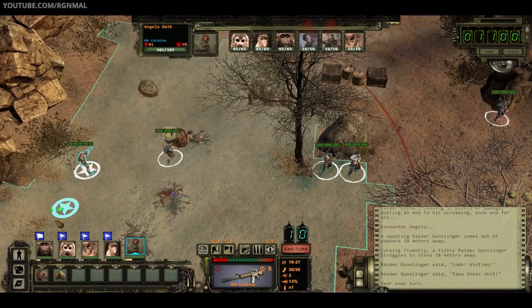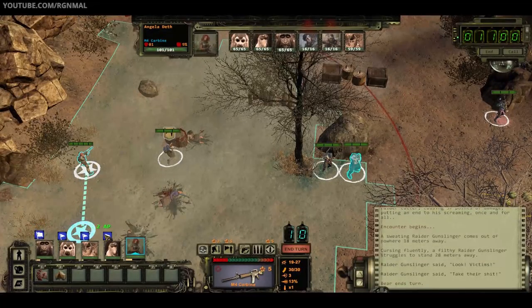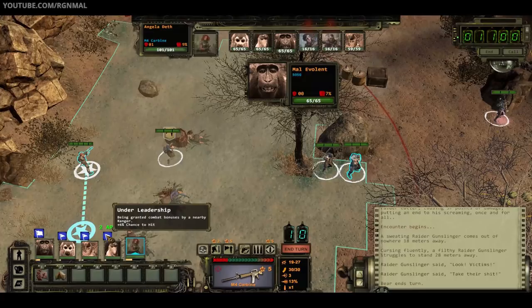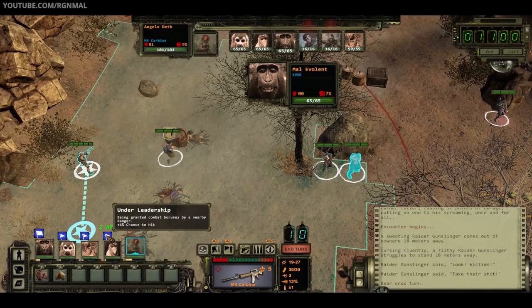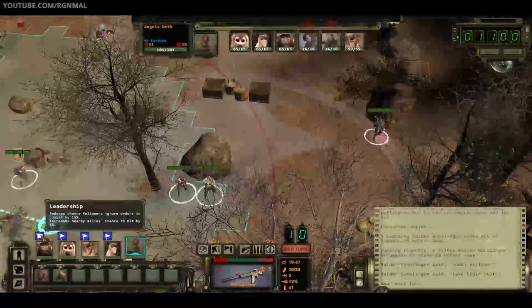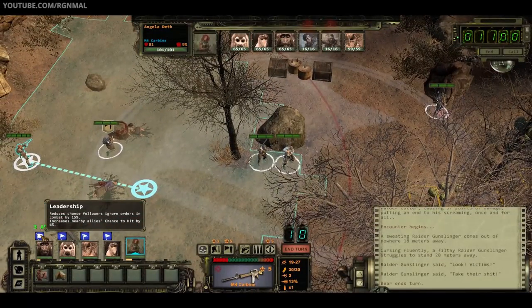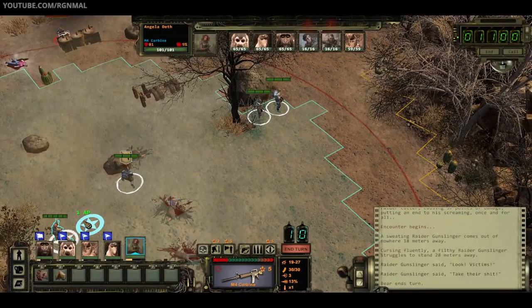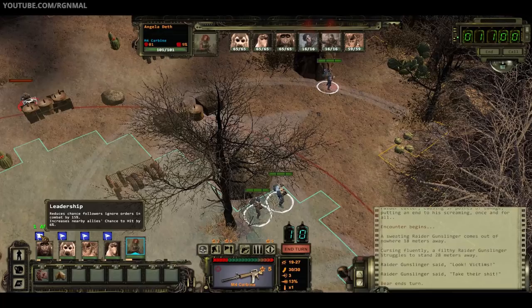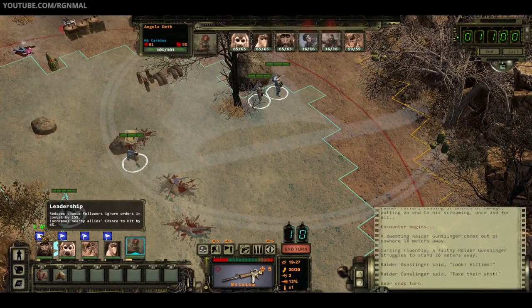Let's look at the rest of the icons. This blue flag indicates that these team members are under the influence of leadership — right now they're being granted a plus 6% chance to hit. The 6% is based on the leadership skill level, and that white circle on the ground shows the range, which is dictated by your charisma stat. So the effect is determined by the skill and the range is based on your charisma stat.